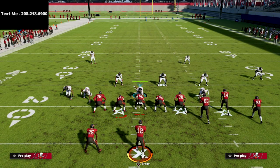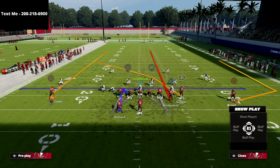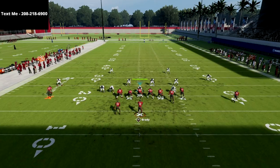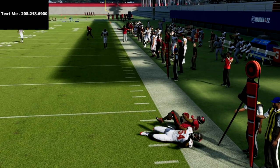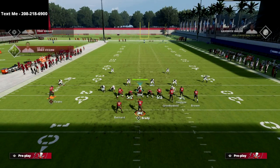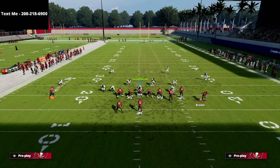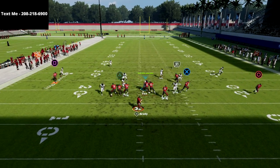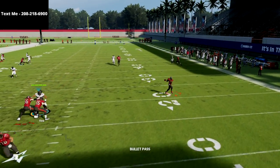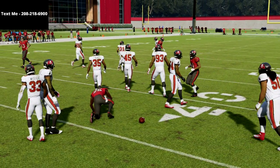I wanted to go over another concept, primarily for situations where they man up the R1. What I like to do is motion out circle and simply streak the tight end and put the running back on the in route. This tight end streak will occasionally glitch out, but if it doesn't, the running back in route is super effective against this coverage — really simple and really easy to manipulate. If they man up their three receiver on R1, which is a common adjustment, it's going to manipulate that quarter flat and there's going to be nobody down there to cover the back. Easy reads against cover six.